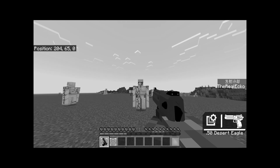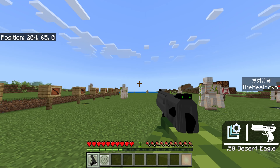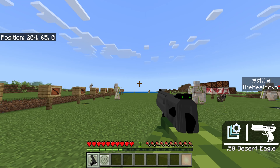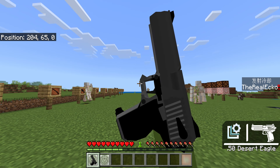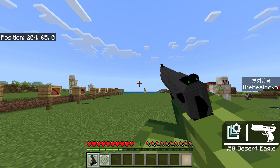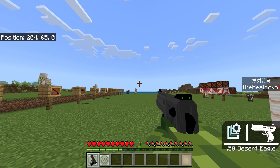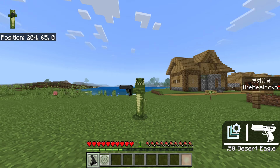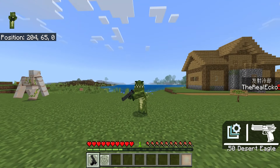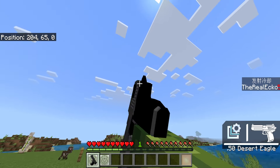It does have an idle animation — if you're just standing there for a certain amount of time it activates automatically. There is also a second animation you can activate yourself. I'm using keyboard and mouse, so if I left click it spins it — it's awesome, I feel like I'm in the movies. If I crouch, it activates aim down sight. The cool thing is I'm not losing any arms — in past add-ons you'd lose an arm and have to use the Steve or Alex skin. That is not the case here.